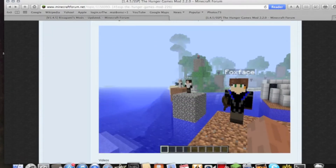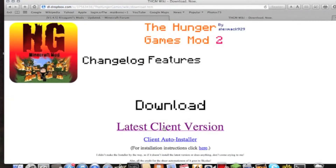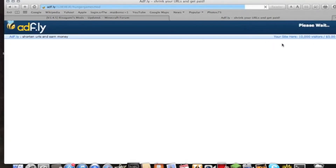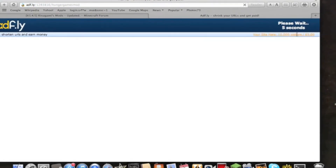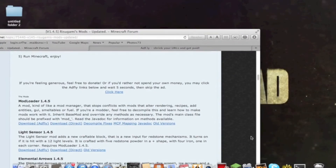The first thing to download the mod itself — you go here to download, you press show, and click here, and you press latest client. Since you have to wait 5 seconds because of AdFly, it will just go there. You go on this website, Rizagami Mods — I will have everything in the description, so no need to worry about finding it — and press direct download, unless you want to press AdFly and wait 5 seconds. Whatever floats your boat.